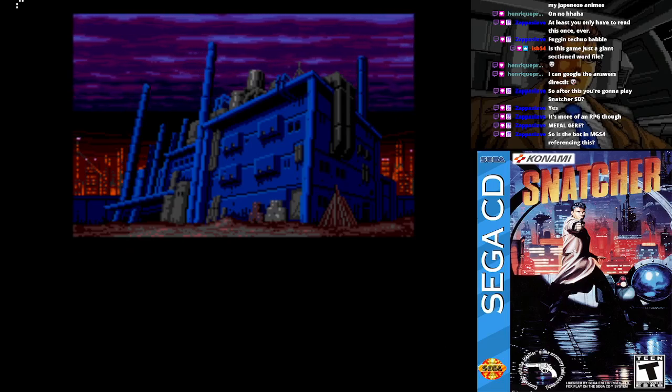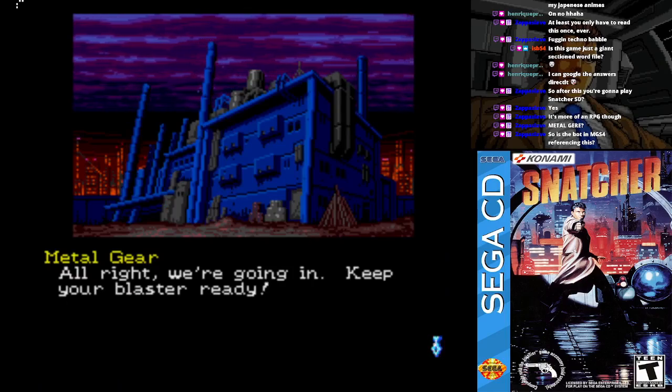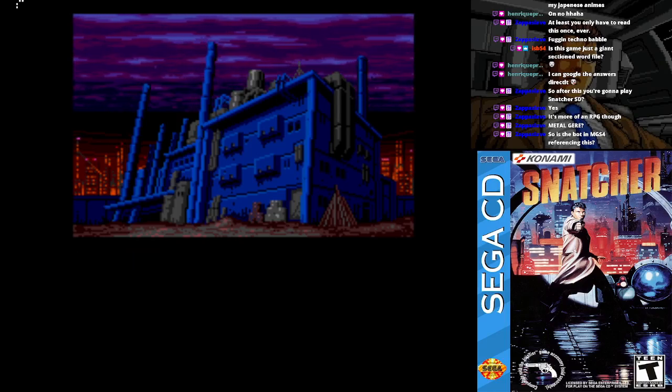It's a bioengineered form of pollen which interferes with radio transmissions. Let's go in. We're going in — keep your blaster ready. Push the A button to draw your blaster.